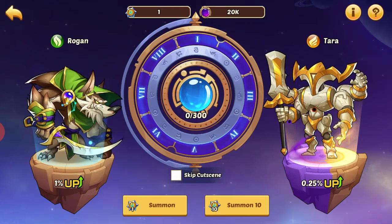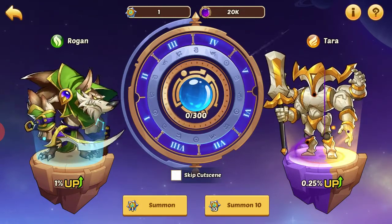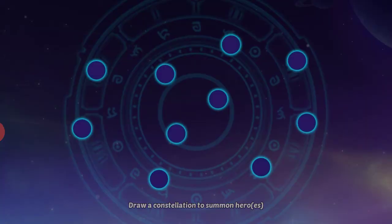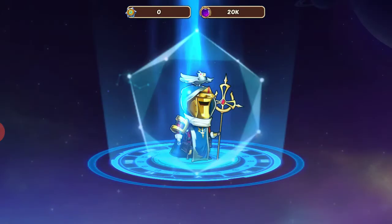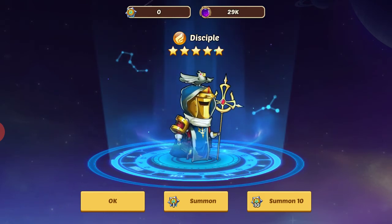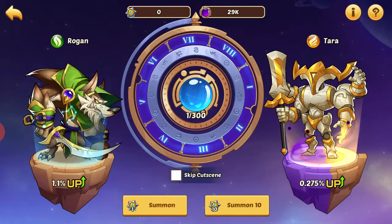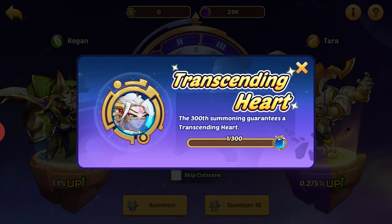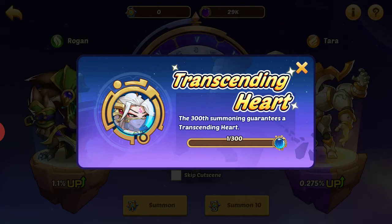Now you can spend and spin this little crystal here. We'll do that — draw a constellation to summon heroes. We got a five-star Disciple and 29K, plus another 9K of that material, so that's pretty cool. You come in here and try to do that every day. Now we have one out of 300 here towards our Transcending Heart.